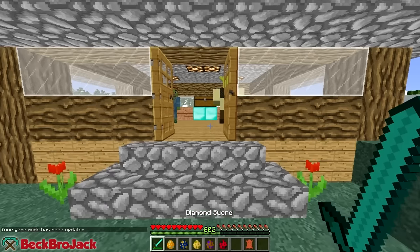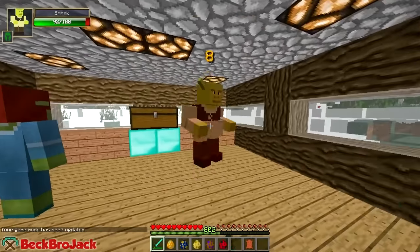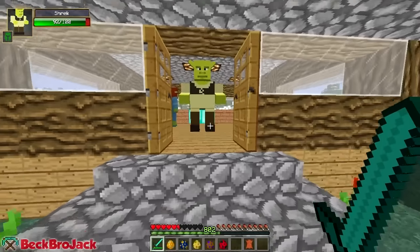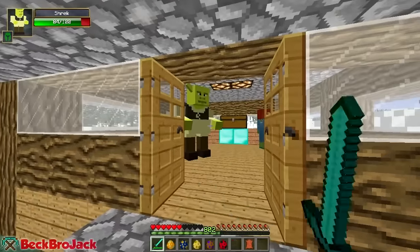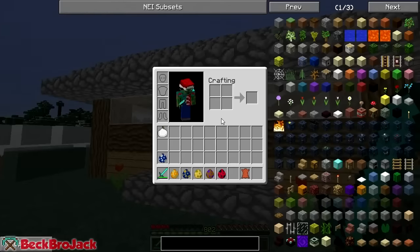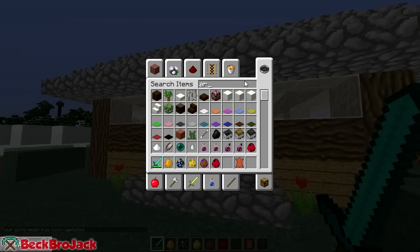I decided to spawn in Shrek 2 to see if he'll fight me. Let's see if I attack Shrek. Yeah, he's coming after me - except I don't even think he fits through the door, so maybe I can use this to my advantage. Oh my god, he does so much damage - I might need armor for this. Let's just see if I can get in some hits on him. A ranged weapon would be really nice because if I attack Fiona, she will come through this door. Let's just go into game mode one real quick and get out some armor so I'm prepared for this battle.